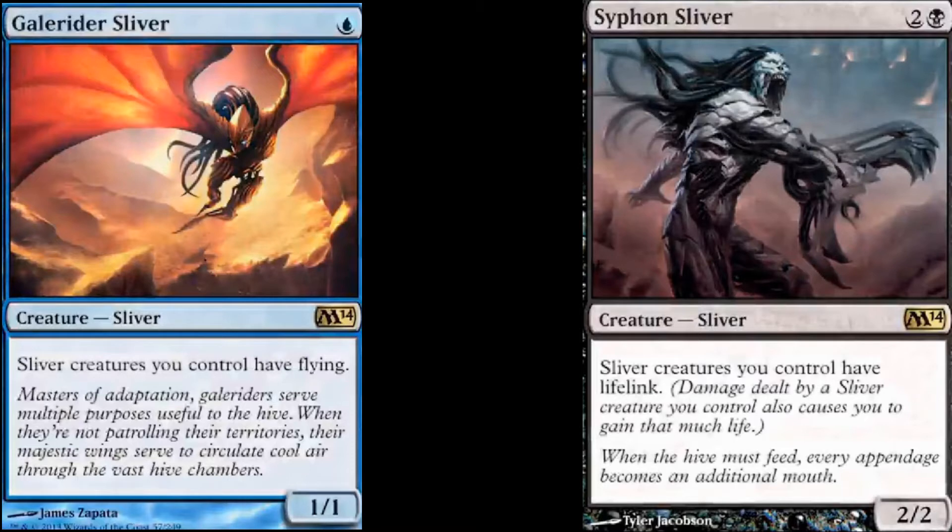I do think that a sliver deck is going to be really annoying to play against. Xathrid Necromancer is a black human wizard creature that costs you 3 mana and is a 2/2. Whenever Xathrid Necromancer or another human creature you control dies, put a 2/2 black zombie creature token onto the battlefield tapped. I really love this guy — just run him in a deck where you have a lot of humans to sacrifice to get a lot of black zombie creatures out. I think 3 mana is really great for this creature.